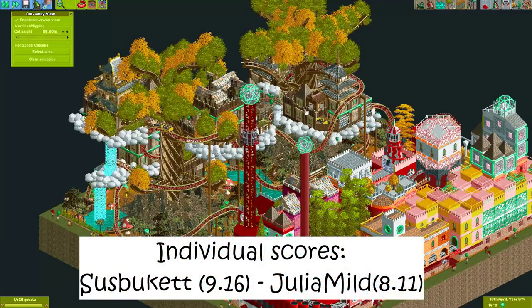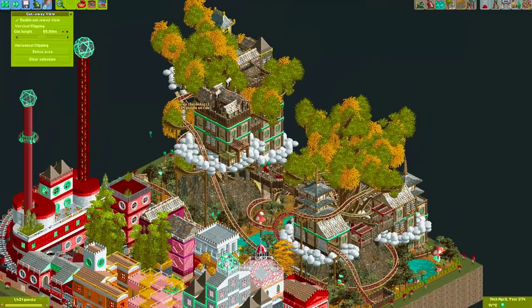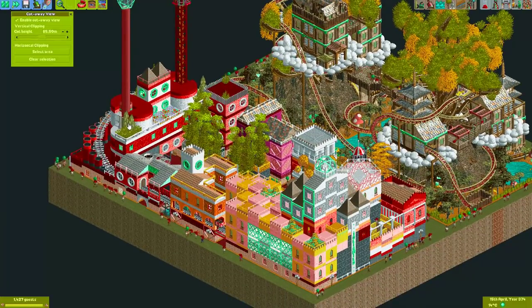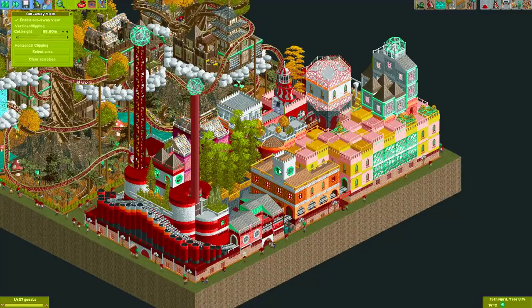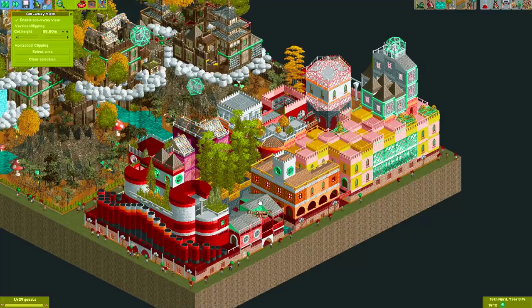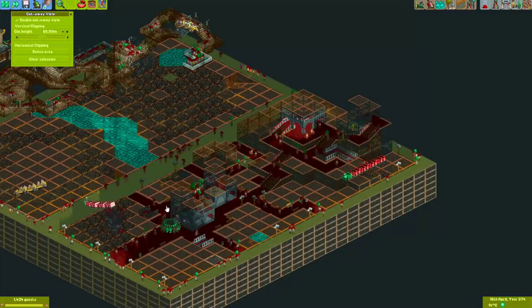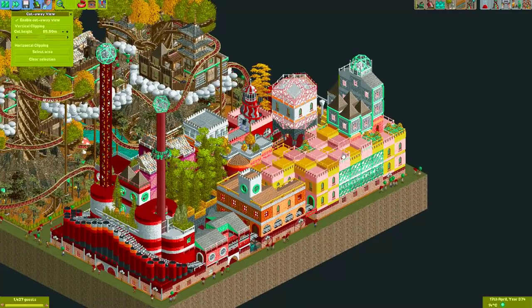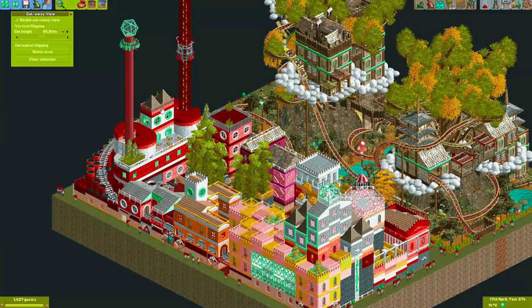Here we have the next matchup. In the first round, Suspect made a really nice big tree, and in this round an extra tree was added to the plot — that just looks awesome. This was the plot that got the highest score again, which is really impressive. Julia Mild made an incredible nice-looking sort of castle house, with lots of nice buildings and a launched mine train coaster that actually goes underground for quite a stretch.